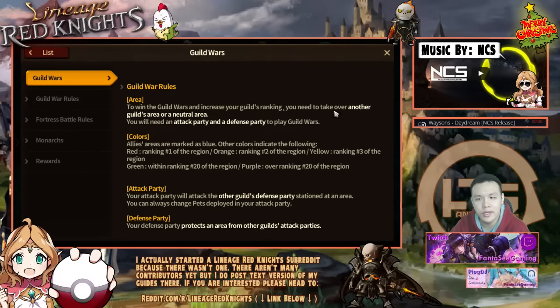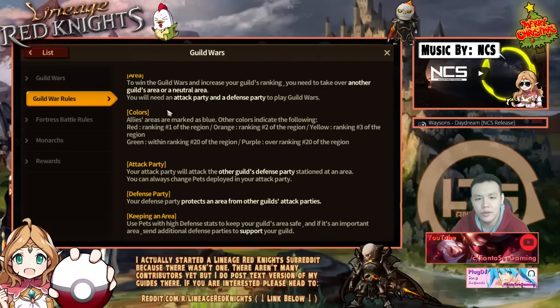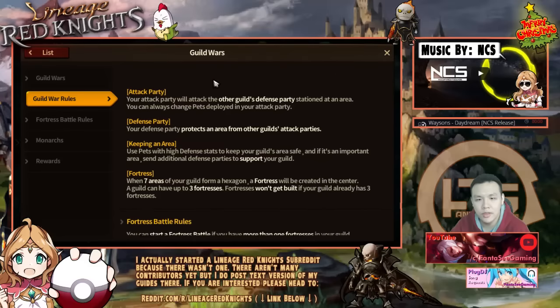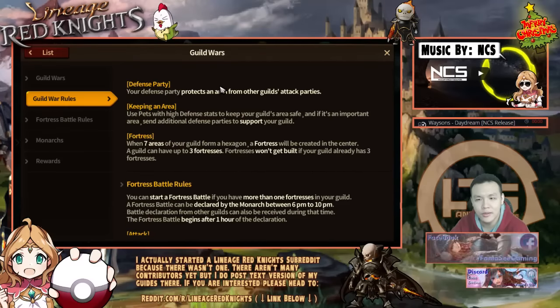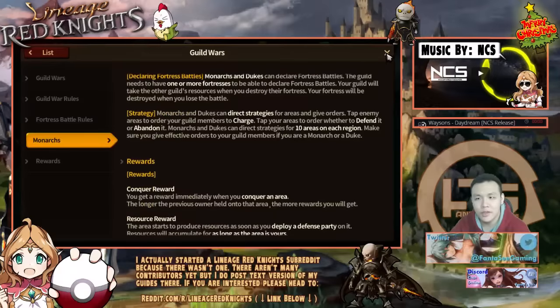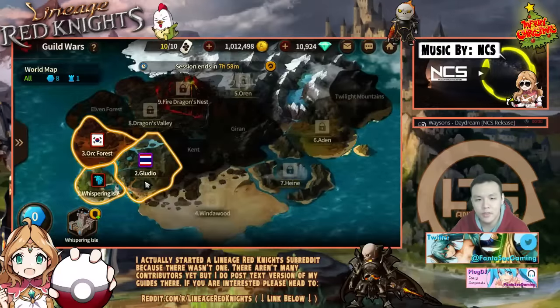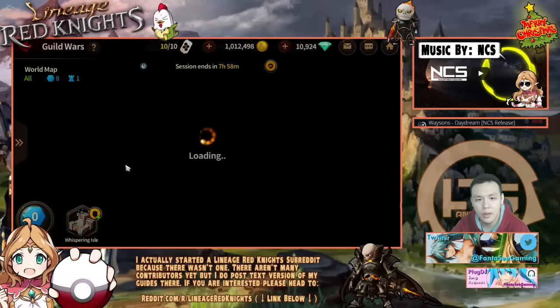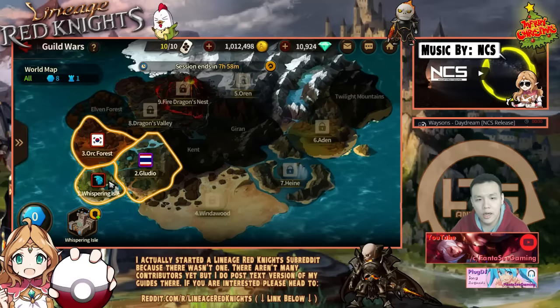To win a guild war, increase your guild's ranking, take over another guild area, neutral area, colors allies areas marked as blue. You need to set an attack party and then you need to set a defense party, and then you need to keep up an area by keeping up defense or something like that. So basically you want to have as many territories as possible and try to defend them.